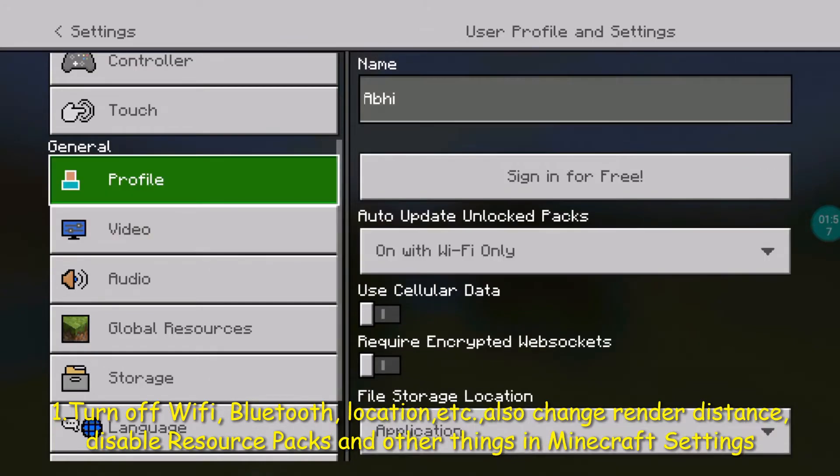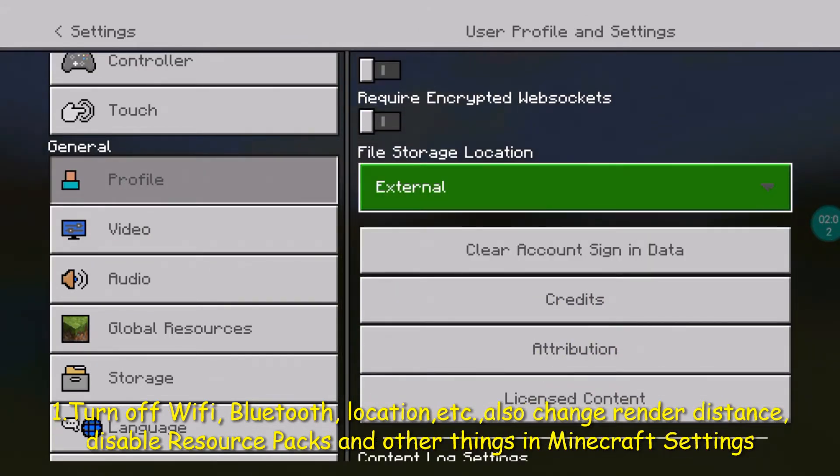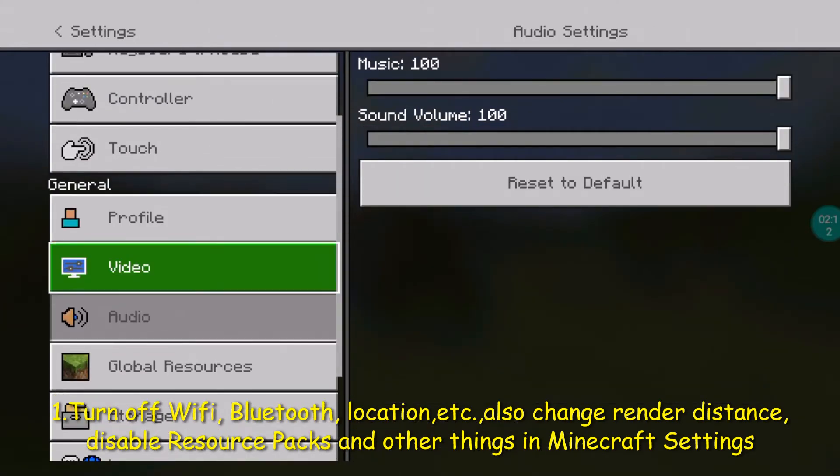You also need to go to profile and switch to external storage, because external storage is actually easier for the game to find your world, so there will be less lag.